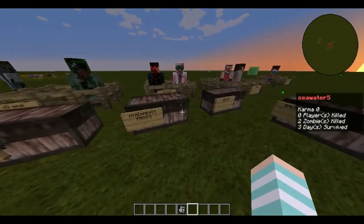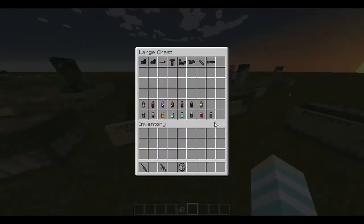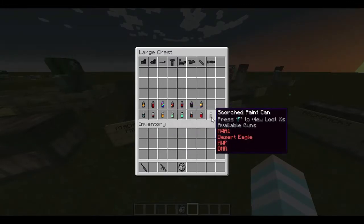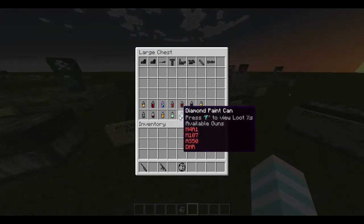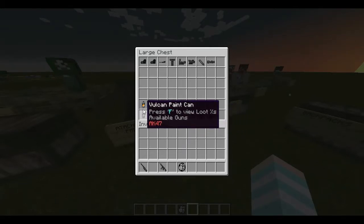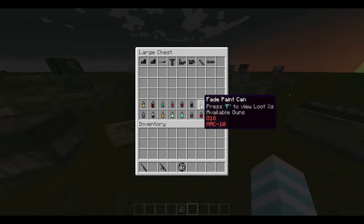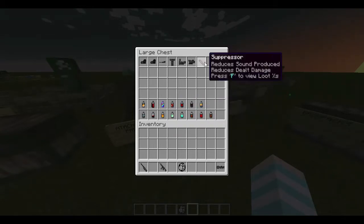Next we have attachments and paints. I'm not going to go through every paint, but here they are — they change your gun's camo, as you can probably guess. Now I'll show off the attachments.